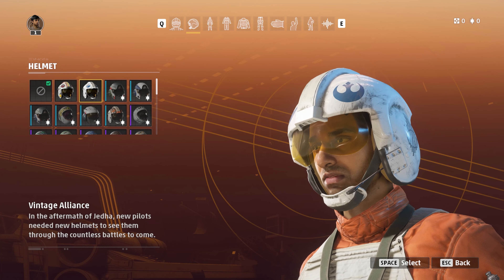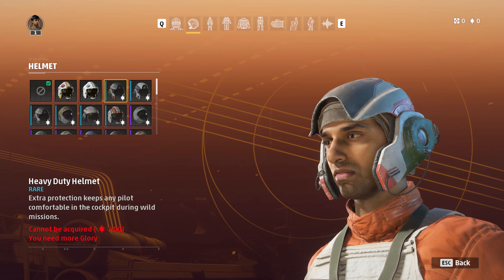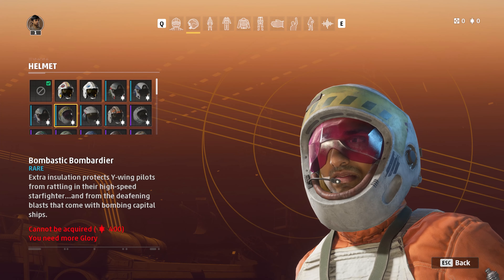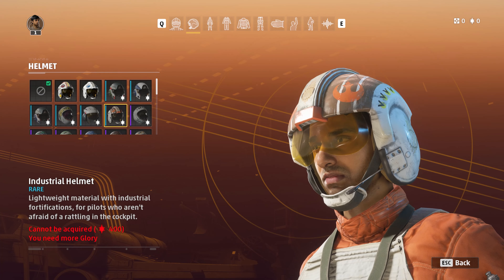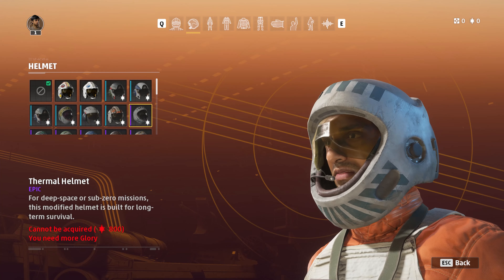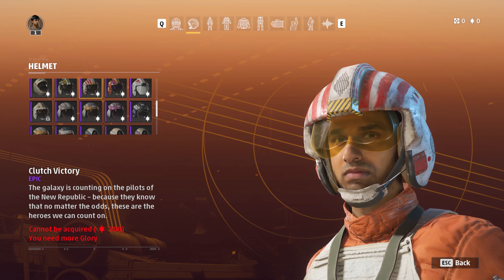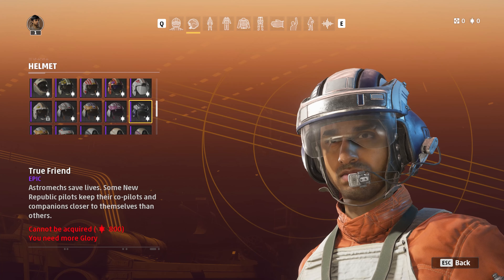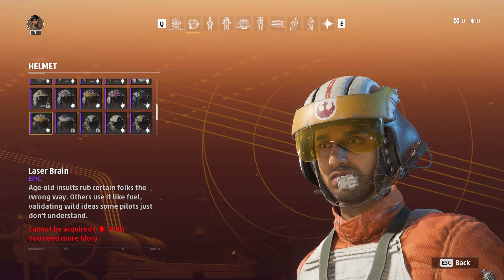We've got a Vintage Alliance helmet — in the aftermath of Jedha, new pilots needed new helmets for the countless battles to come. Also a Striker, a Heavy Duty Helmet worn by B-Wing and A-Wing pilots in Return of the Jedi, and Hunter's Helm. We've got Gunship Specialist for U-Wings, an Industrious Helmet, a Thermal Helmet, and scrolling down there are many more — Sentinel of the Galaxy, Clutch Victory, Circuit Runner, Natural Instinct, True Friend, Mistral's Will, Renegade, Transporter, Symbol of Hope with a very nice gold logo, and Laser Brain.